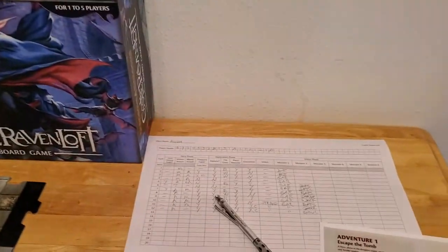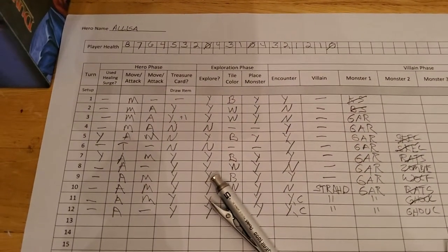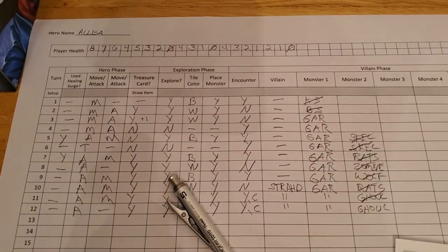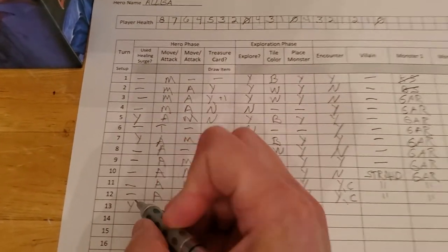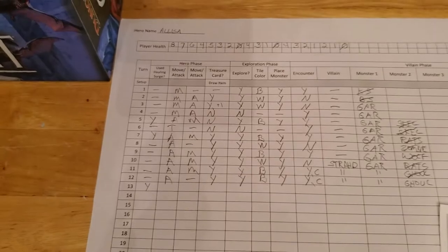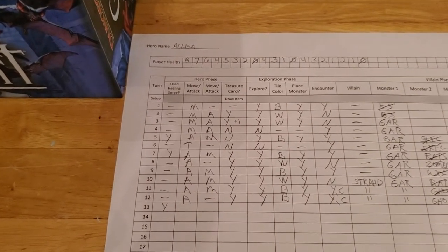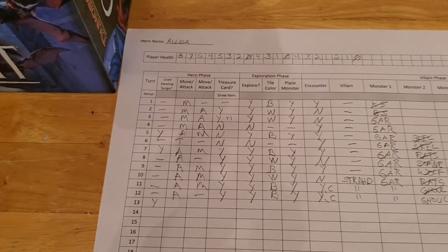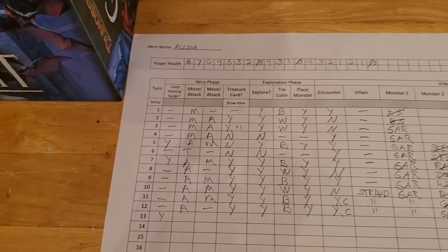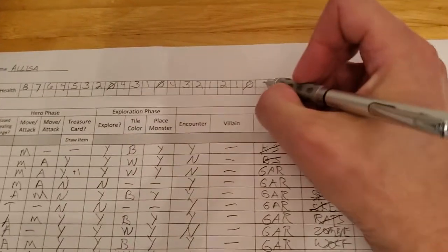We're back for turn number 13. We are dead for the third time, so we have to use a healing surge. Normally you start out the game with two healing surges, but the rules say that if you want to make it easier on yourself you can throw in a third one. It doesn't say you can throw in a fourth or fifth, so at this point we're on the training wheels. So we're back up to four hit points.